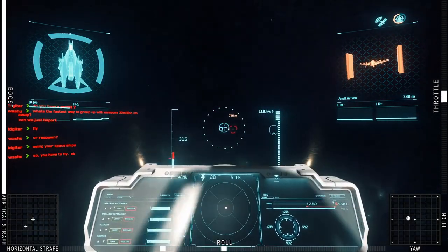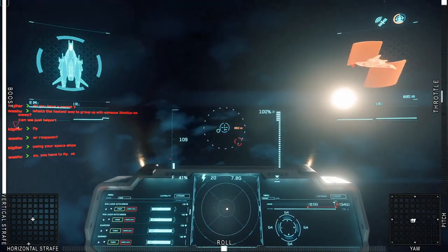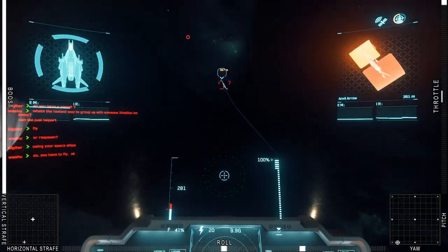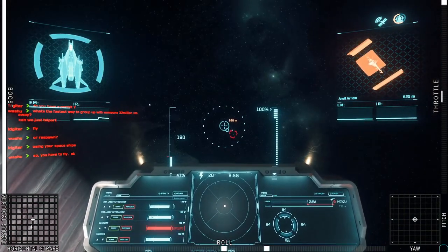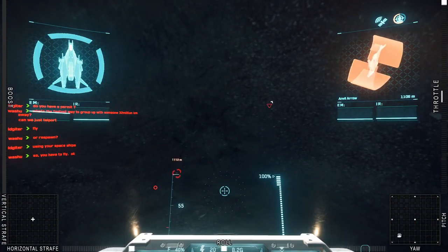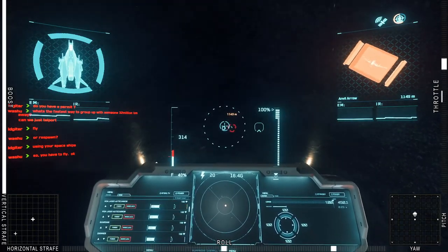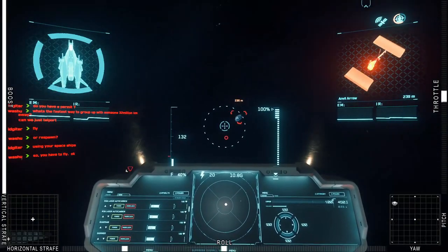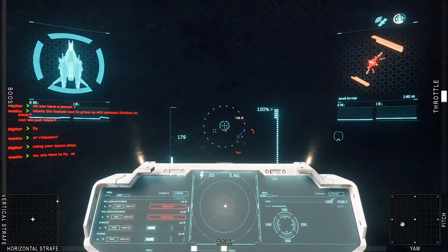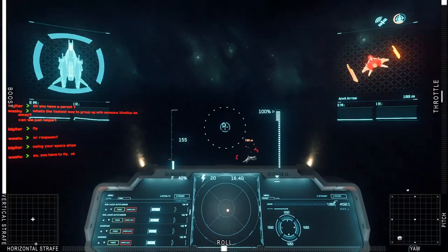Once you get closer, it becomes less so. So another missile hit, which I'm just going to eat. You can see he's flying circles around me, but not to super great effect, because the Mustang is pretty hard to hit actually. One of the benefits of it is it almost never overheats. If you pay attention to the boost indicator on the left, you'll see I'm boosting the majority of these fights. Good fight.